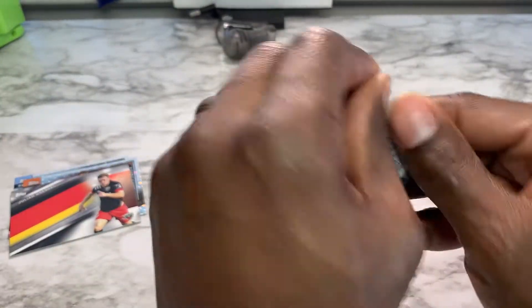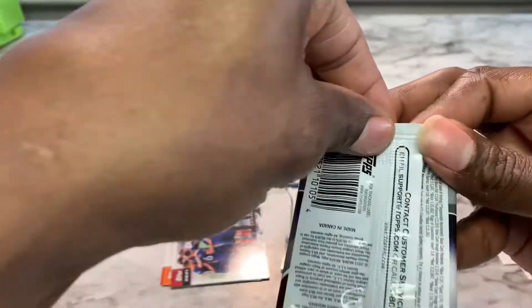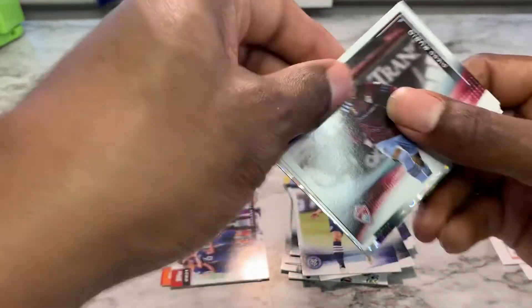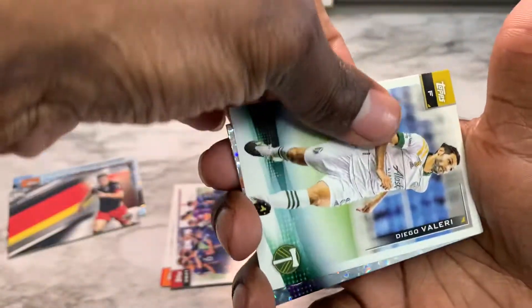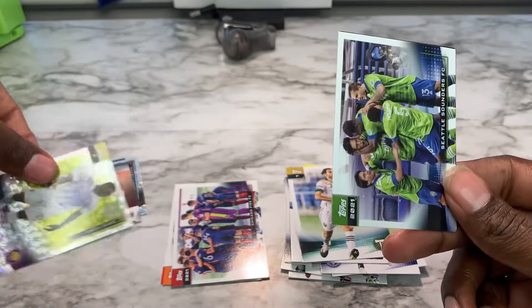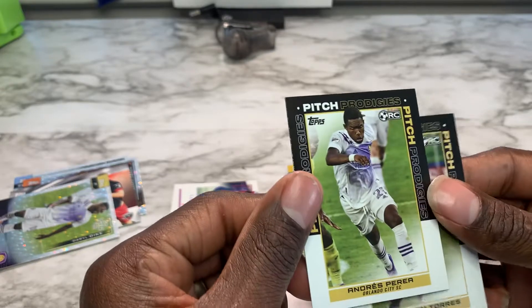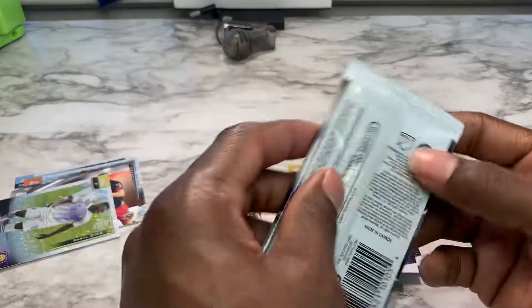Pack number five. I see some foil in here. Diego Rubio, Diego Valeri, Daryl Dyke. Seattle Sounders. And we got a rookie Pitch Prodigies of Andres Pereira and Christian Torres.